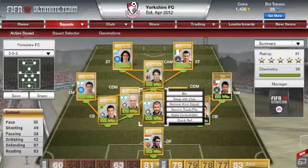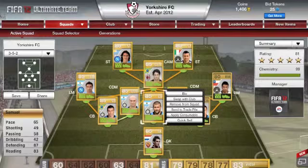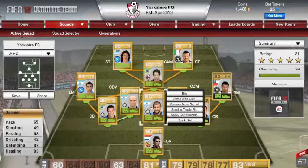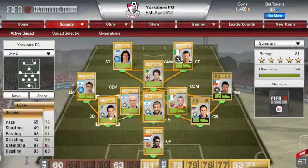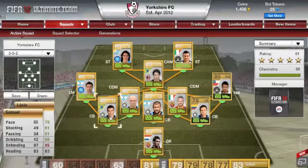Walter Samuel is good at defending but he's not the quickest and his dribbling isn't as good - only 42 dribbling. But that's the main attribute you'll be looking for at centre back. I think Lucio is probably better; his defending is only 2 less but he's a lot quicker, and that's why I play him as the wider centre back like Cordoba, who has 81 pace.